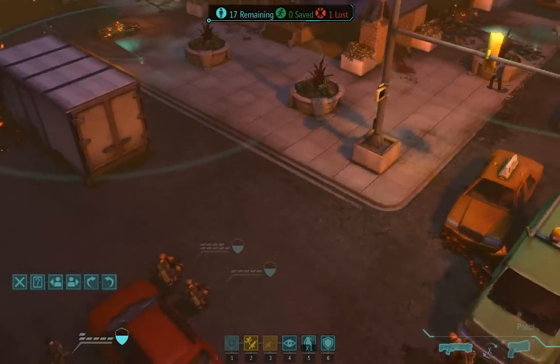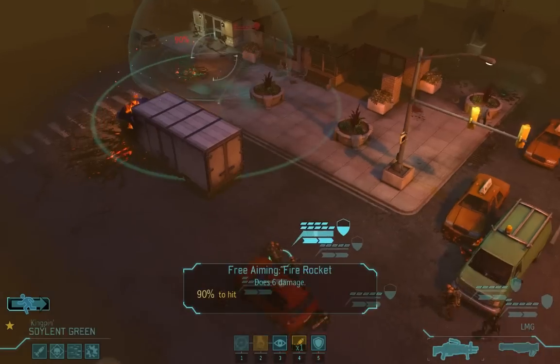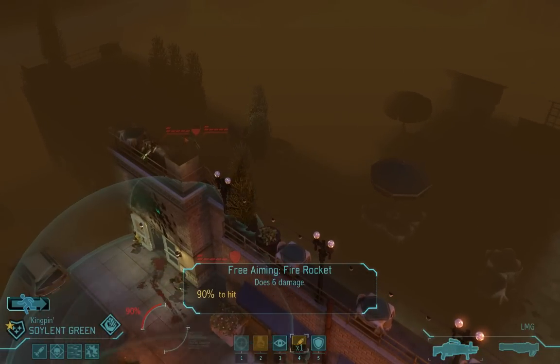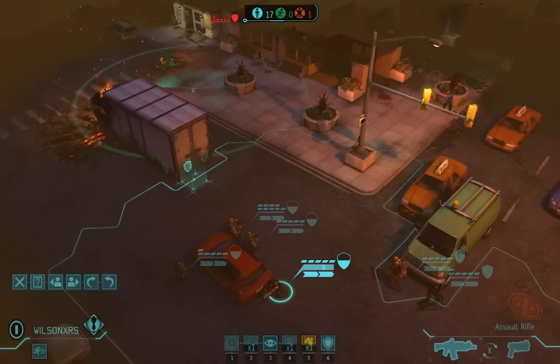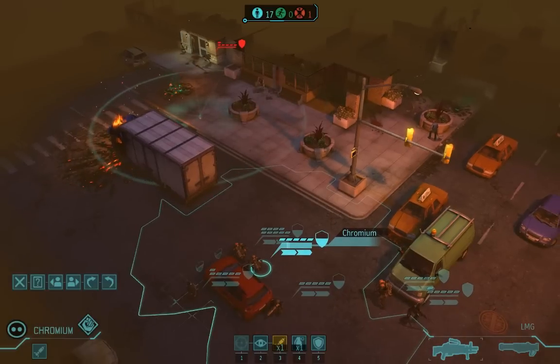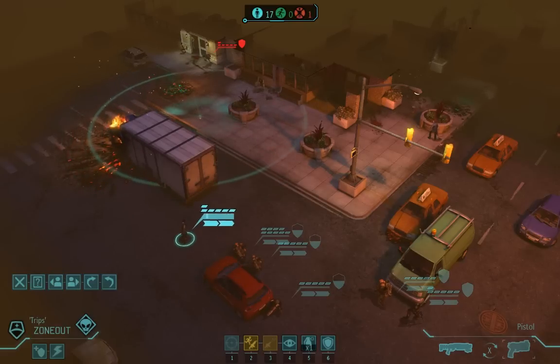Now we've got contacts. The scanner picks up three floaters in the shopfront we're advancing on. They haven't seen us yet, but we don't have the range to engage them from here. Ideally, we'd sit and wait for them to fly into an ambush. But terror missions are not ideal, and wasting that kind of time will get a lot of civilians killed. My plan is to send Zone Out to trigger the floaters, with the hope that they'll react aggressively and charge into our kill zone.